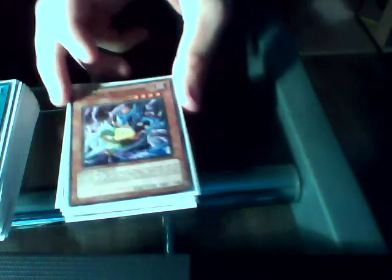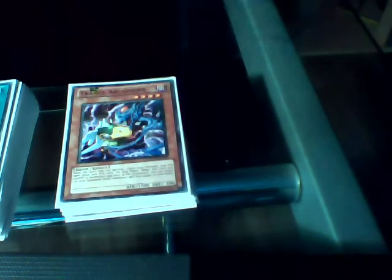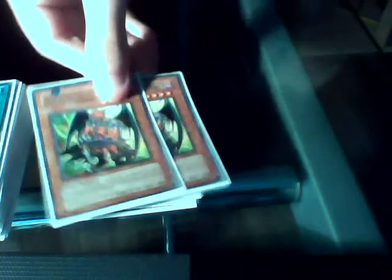Trance Archfiend. You can get rid of a Fiend monster in your hand — if you discard it, you gain 500 attack. It's a 4-star Archfiend. When it's destroyed, you can target a banished Archfiend from your graveyard and put that in your hand. Pretty useful there.